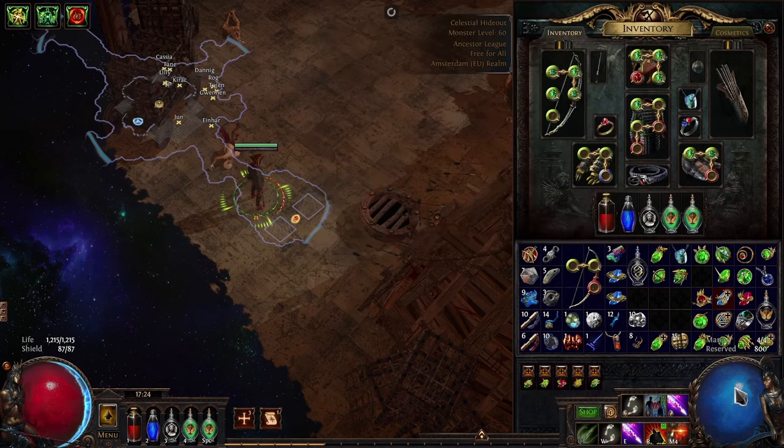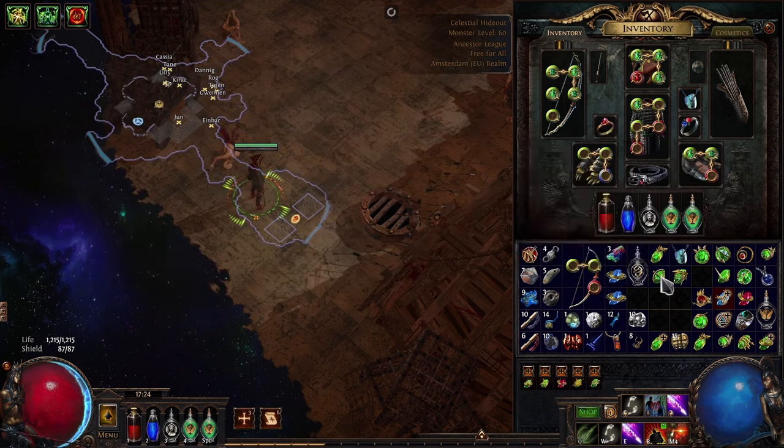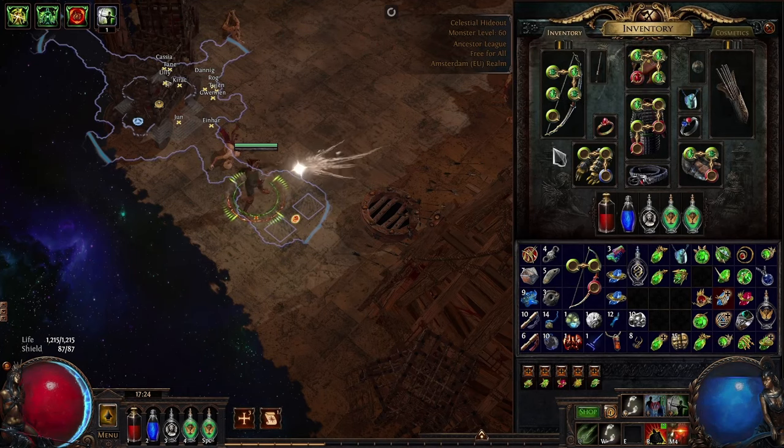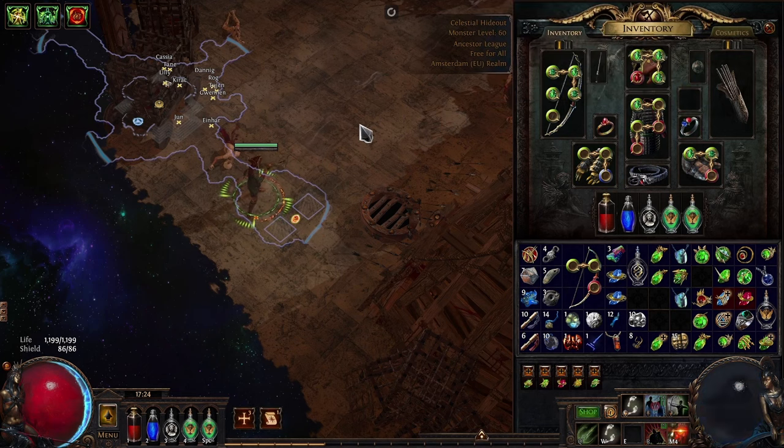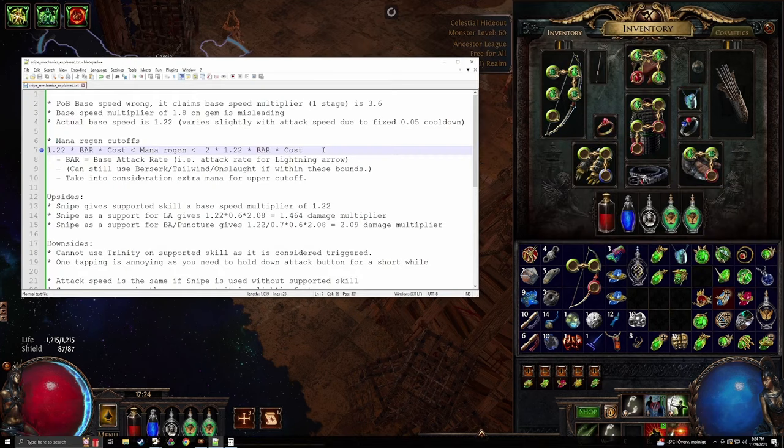Then multiply that by the mana cost. So the math is: your mana regen needs to be above 1.22 times your base attack rate (as with lightning arrow) times the mana cost, and below twice that. Then you'll be just fine. Which means that if I use Snipe and reduce my mana regen, I will attack just as fast. So as long as I'm within these limits, this mana starving mechanic actually works.